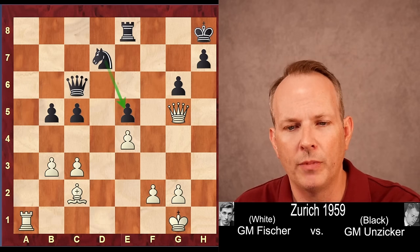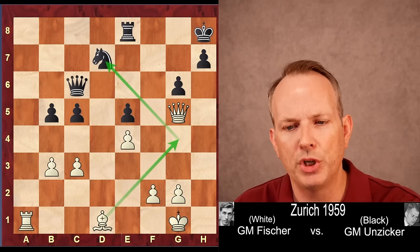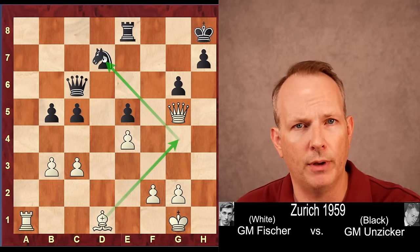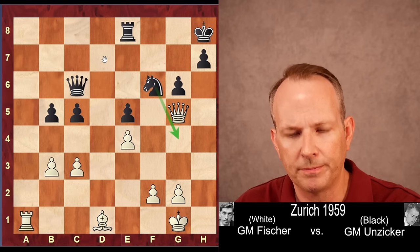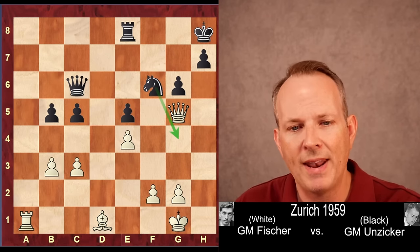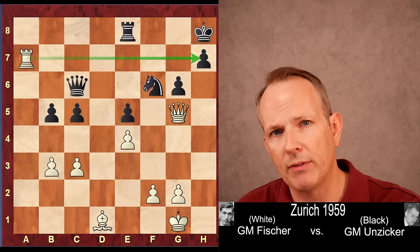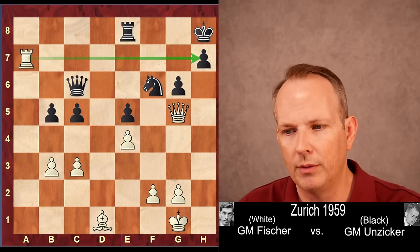Rook takes a1, rook takes a1. The knight goes to d7 to defend the e5 pawn. Bishop to d1, maneuvering the bishop to g4 to exchange off the key defender of the e5 pawn. The knight goes to f6 to control the g4 square so the bishop can't go there. But now, because of that, rook to a7 — the rook takes the seventh rank, and it just keeps pouring and pouring.